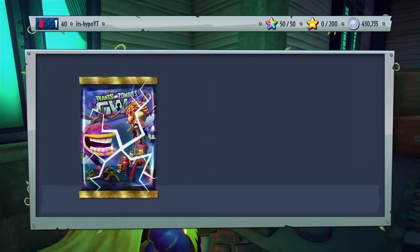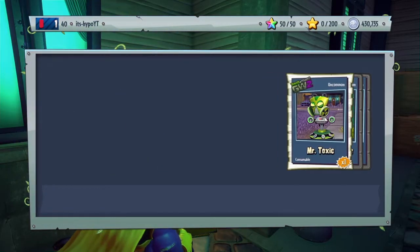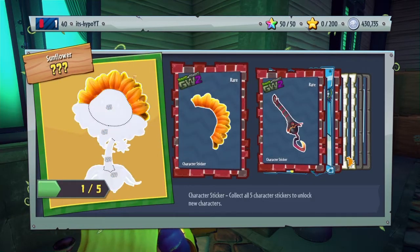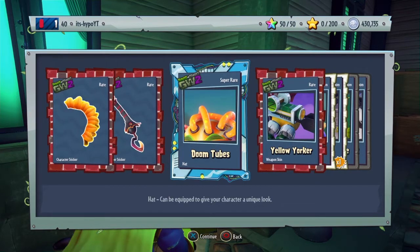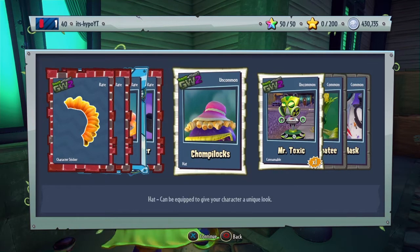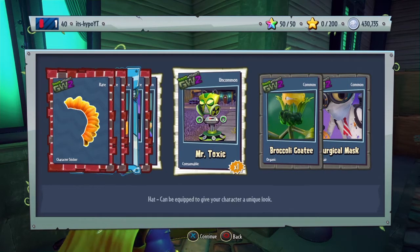Let's get on to the third one. I get a piece of a sunflower, Captain Deadbeard, doom tubes, a hat for the Citron, yellow yorker, and Chomp Locks.